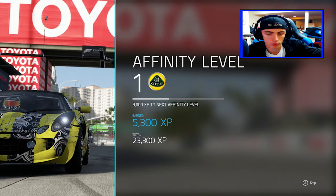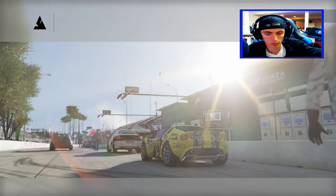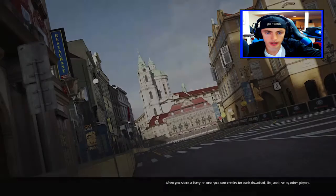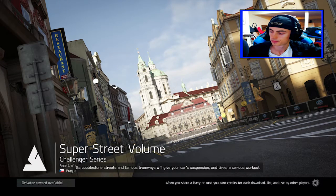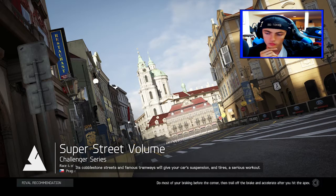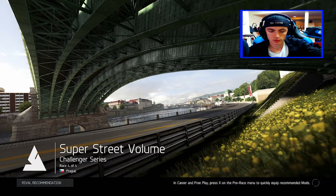Our level probably won't go up. All right, let's see if this goes up at all. Nope. All right, challenge series — one race remaining. Let's do the other race on this episode guys. Next up is the city of Prague — its cobblestone streets and famous tramways will give your car's suspension and tires a serious workout. This map looks really really cool, man. Let's go — excited to explore these new tracks.